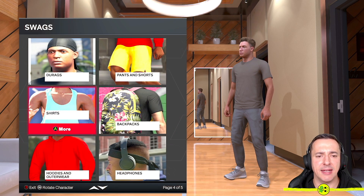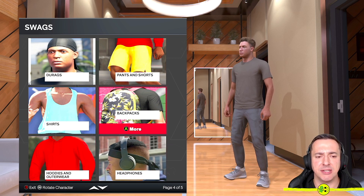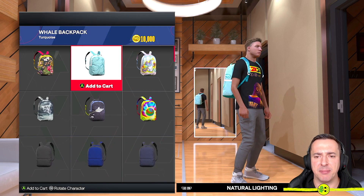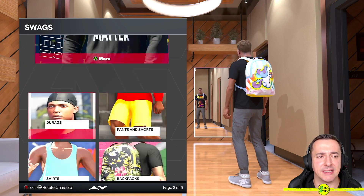If we go back out — I'm using B, which is Circle on PlayStation — you'll also see things like hoodies, backpacks, headphones, little hats and stuff like that.